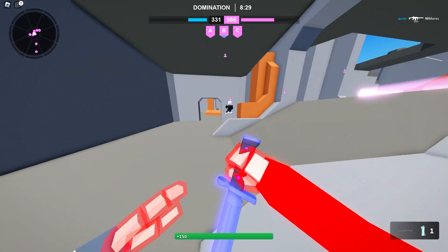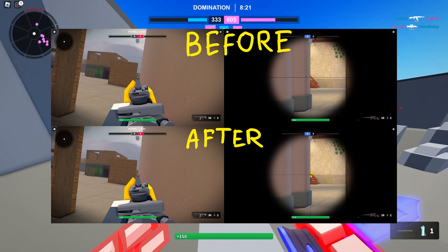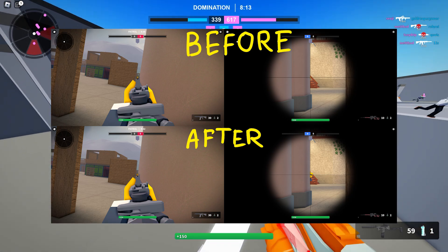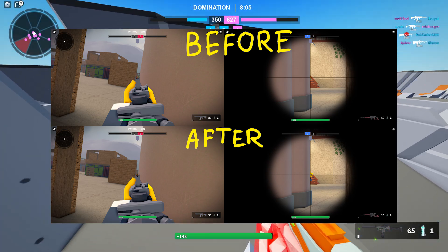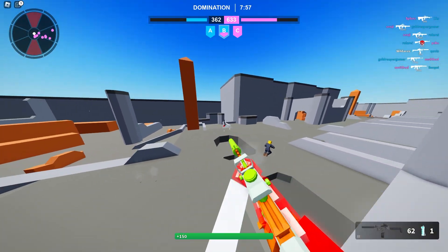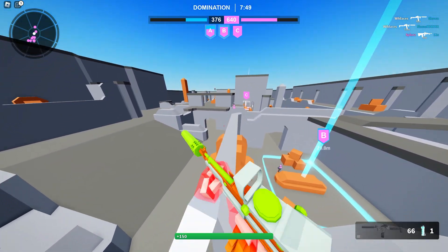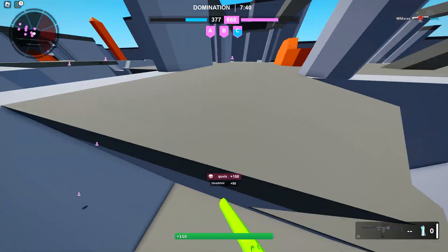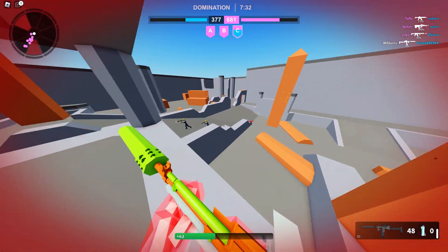Last but not least in terms of leaks, there's this before-and-after picture showing an adjustment to the leaning mechanic so that head glitches are hopefully less problematic. You can see the before and after — the head is much lower in the after, which is pretty awesome. Leaning is pretty important and a lot of pro players use it, but I don't really use it much since I snipe. Either way, this is a solid quality-of-life change.